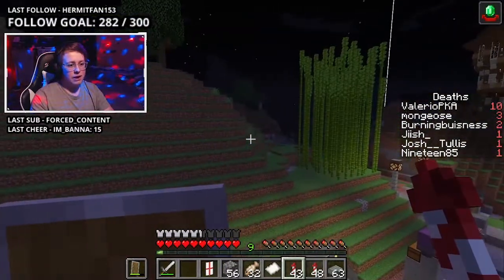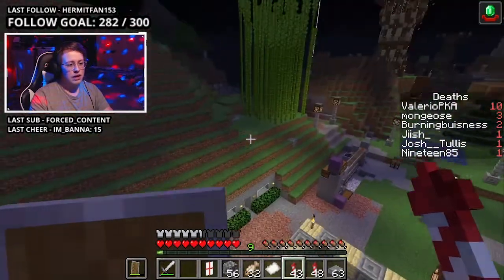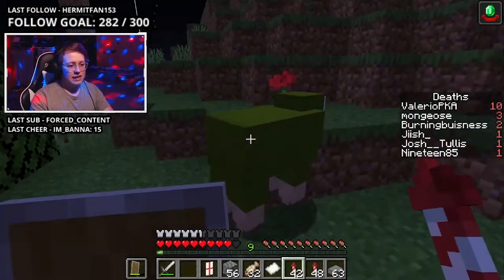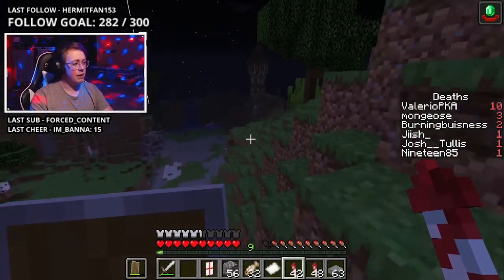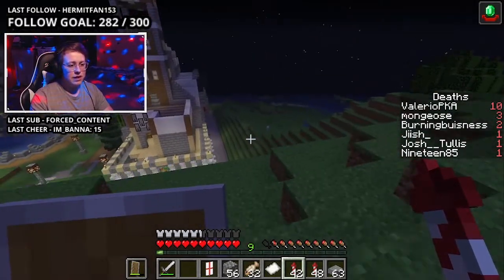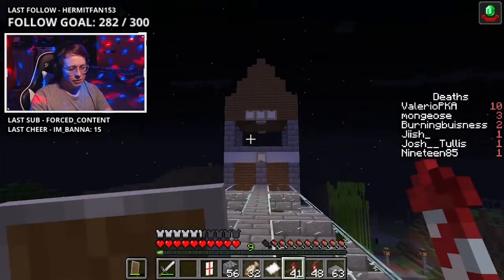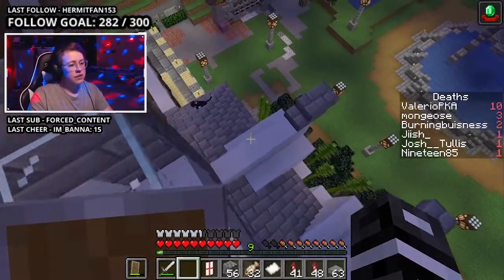At one point I was messing around with teleportation commands — I know that's not a good thing to do on a pure survival world. There used to be a bunch of colorful sheep roaming around in these fields. I had a field of multicolored sheep. They got loose due to a teleportation hack and I never got them back — I just let them be free, which honestly I think is a good thing.